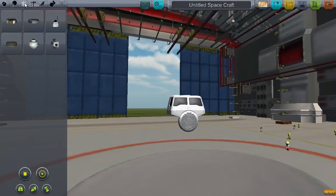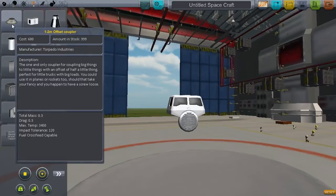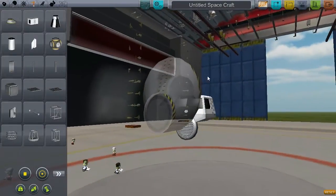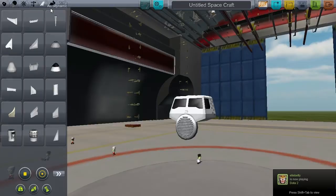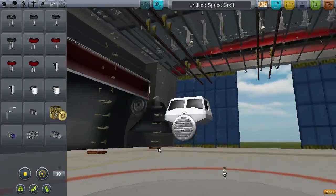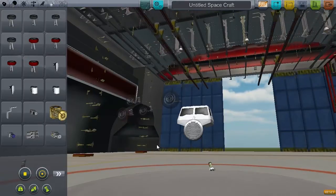If you want to go to control, there's nothing there. In structural, you've got quite a few bits. And if we go to utility, this is where everything comes in. You've got these nice wheels, and obviously you've got different sized ones. They're pretty much all the same though — all three of them are the same, so it's pretty pointless.